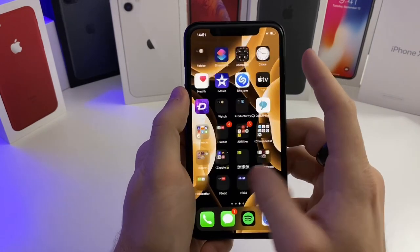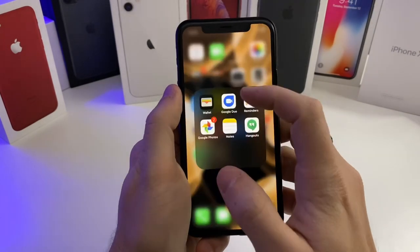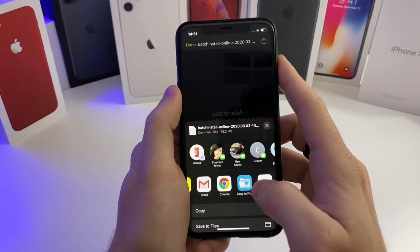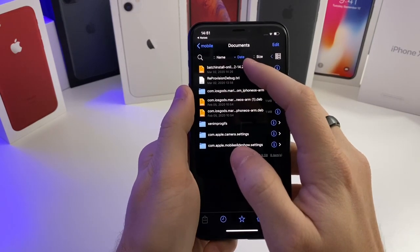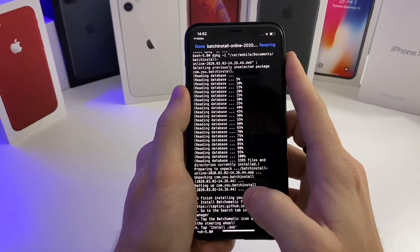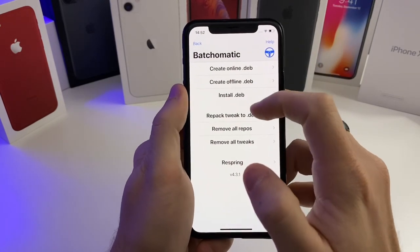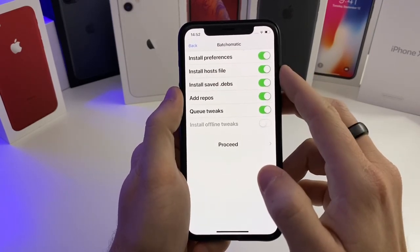Once you have Files back on your device and you also have batch-o-matic back — you can double check, there's the steering wheel — go into your Notes application, find the backup jailbreak attachment, hit it, push the Share button, and share it to Files — 'Copy to Files'. Once it's been copied over to Files, go to batch-o-matic and do the batch install on the file that was copied over. Tap the Install button, let it finish loading, then push Done. Head over to Cydia again, push the steering wheel, and tap the install .deb — it's going to install all of your preferences, all of your repos, all of your tweaks. Tap Proceed.